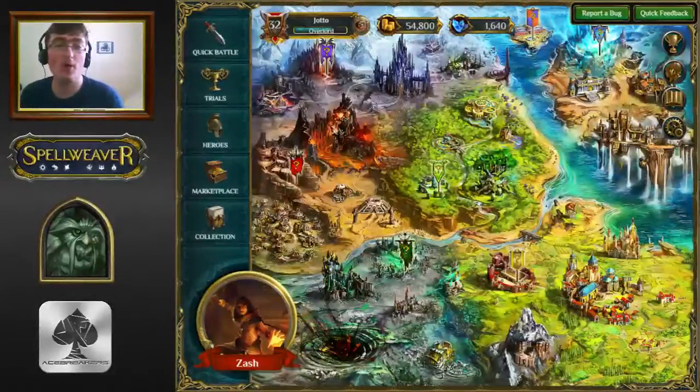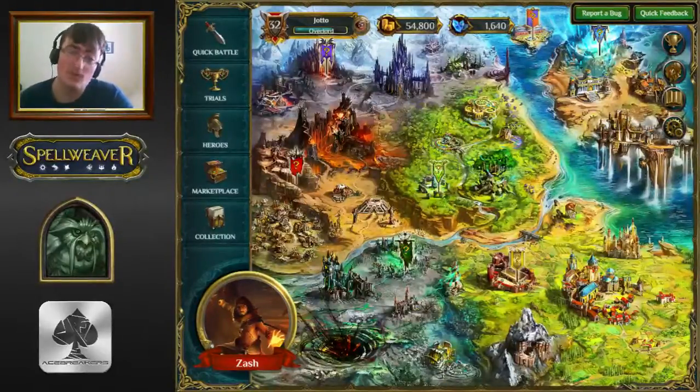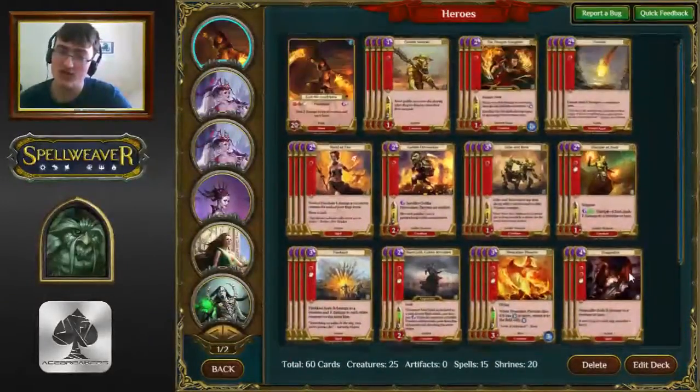Hello everyone, this is Jotto, and welcome to a Spellweaver video. As far as the next couple of videos goes, this one is going to be a deck tech on a slightly slower rage deck — still largely aggro, but some midrange-y elements. And then I've got a trials video coming up at some point, and also a spoiler show coming out tomorrow or the day after for Hearthstone. But anyway, without further ado, let's get into this particular video's subject, which is an Advanced Zash Midrange Rage deck.